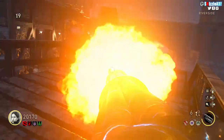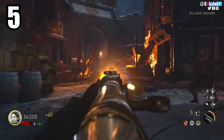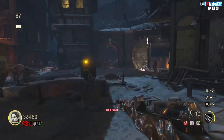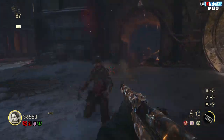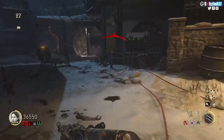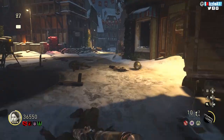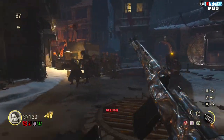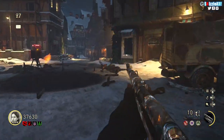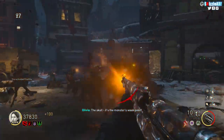Coming in at number 5: after you open the spawn room for 750 points, the next wall buy after that is the SVT-40. This gun has 10 ammo in the mag and 120 in reserve. It's a semi-auto rifle, but after you pack-a-punch it, it's called the AVT-40 and it gets 10 in the mag with 540 in reserve.